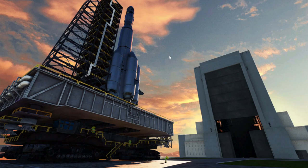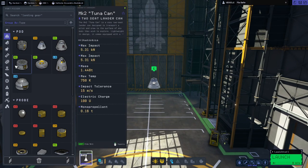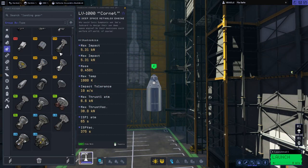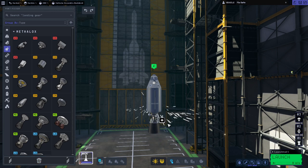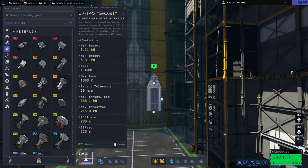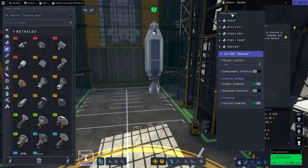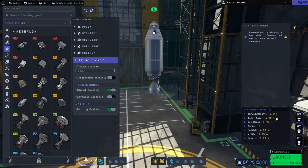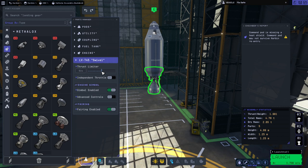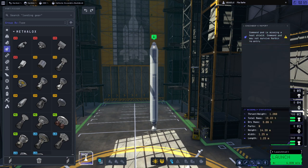Let's try to go to orbit. We would use that science to unlock decouplers — this is important. We have some of the new engines like the Coronet, but we'll presume that's advanced technology for now. Normally what we'd have is the Swivel. We might want a thrust limiter on this stage because right now it's going to give us a thrust-to-weight ratio of four, so we'll go 50% on that — TWR of 2 is fine.